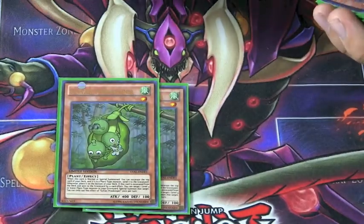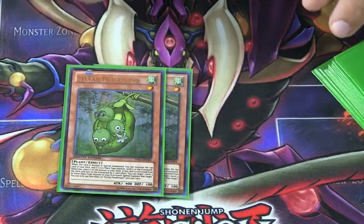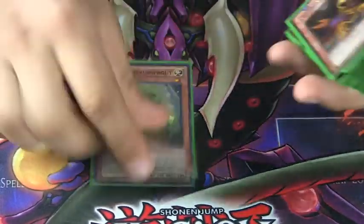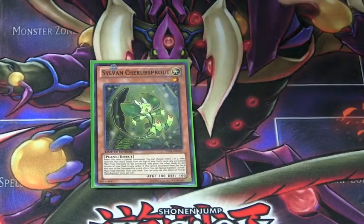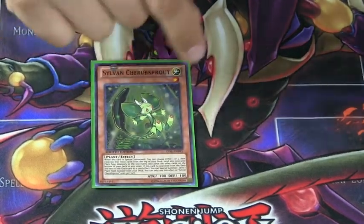I run two Peas Keeper because, just in general, he's a fantastic guy. He does double excavations, especially coming off the back of your Lonefire Blossoms from the grave — just fantastic. I run one Cherub Sprout. It took me a while to get convinced to run it, but then I saw how good he was at getting Princess Sprout off. And now with Princess Sprite out, he's just so much better.